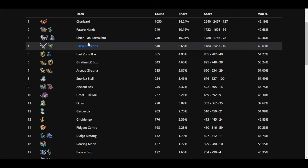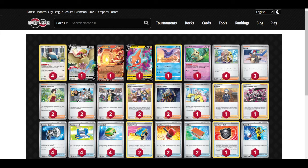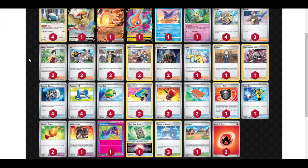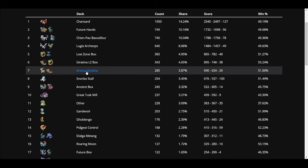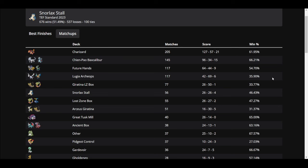They do run Boss and Counter Catcher; sometimes they have Crushing Hammer, but they don't always have energy removal. They also have Giacomo — I always forget how to say it — but what it does is discard Special Energy from different Pokémon, so try not to spread them out unless you have to. The deck is not very good against Lugia — Lugia kind of kicks this deck. It's also bad against Lost Zone and apparently Arceus Giratina as well.